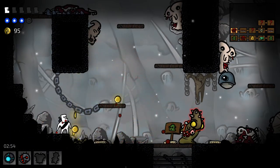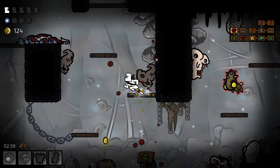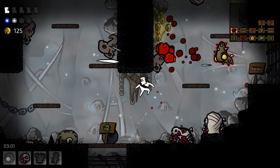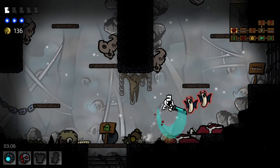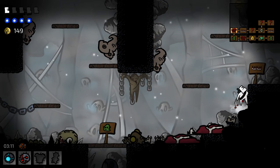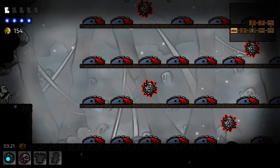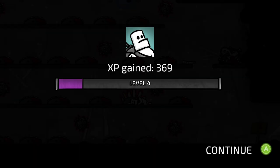Oh damn, there's a lot of enemies there that I didn't see originally. I am one hit away from death — didn't realize that originally. These enemies are things that get me hit a lot as well, so a little bit worried here. What was I doing again?